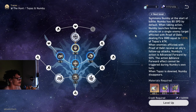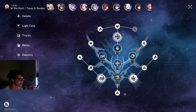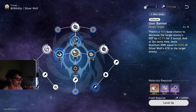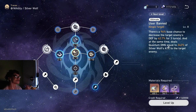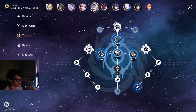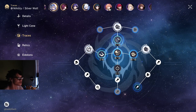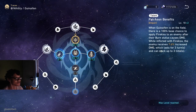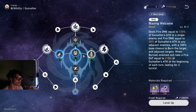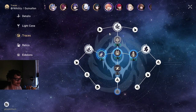Then we have Silver Wolf — literally any attack she does applies a debuff. She can apply Bug with her skill, and her ultimate and skill debuffs are just applying debuffs everywhere. Then there's something unique like Guinaifen. She's got the Fire Kiss damage vulnerability, which counts as a debuff, and then she also has her Burn which is another debuff as well.